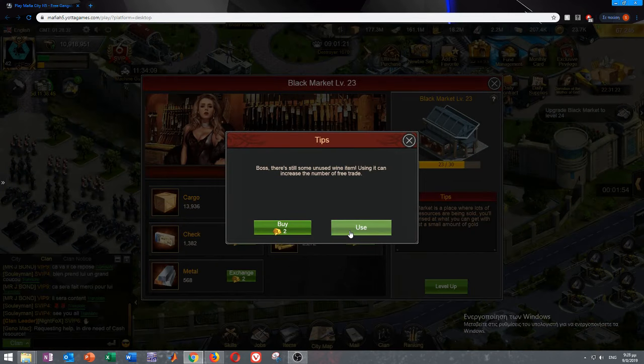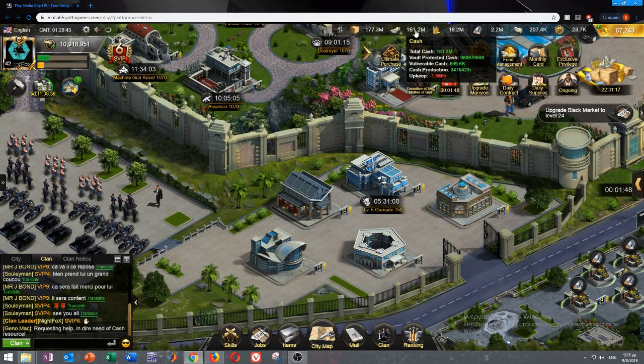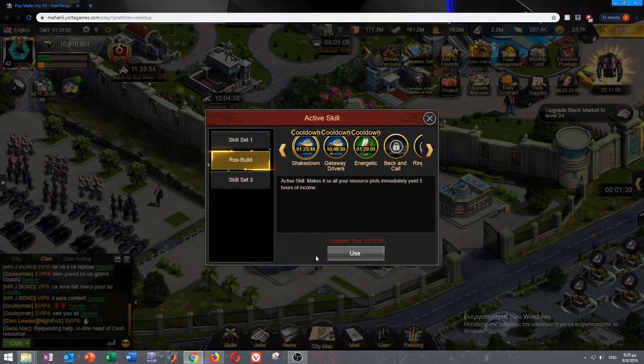I used the black market just now and got about 65k added as non-safe. Also non-safe is the shakedown skill — it's like gathering from your resource production inside your turf. And of course, robbing is also non-safe cash.